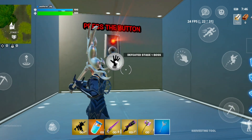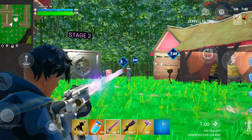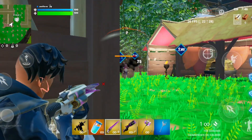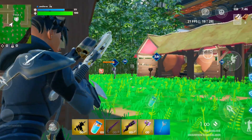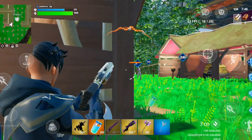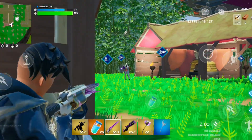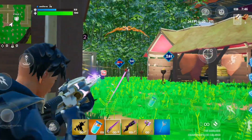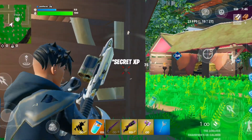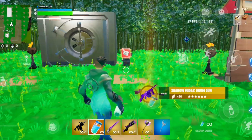Once you get the key card you'll be ready to go. This next one is a lonely boss — you just take him out. It's easy because he just goes alone. Once you take him out he will drop the key card, just like everyone else — they all drop the key card so you can open the vault and go get those V-Bucks for free.